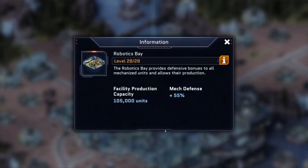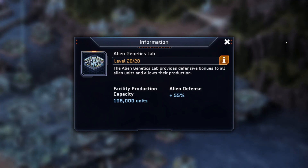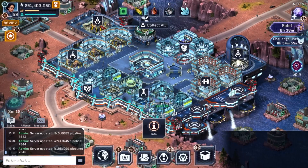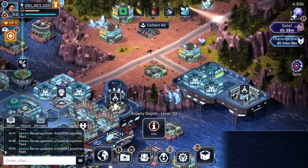The last three structures that have their levels increased from 25 to 28 are Robotics Bay, Experimentation Chamber, and Alien Genetics Lab. We have also increased the structure allowance, which means that players can now build a fourth Supply Depot once they reach Headquarters 28.